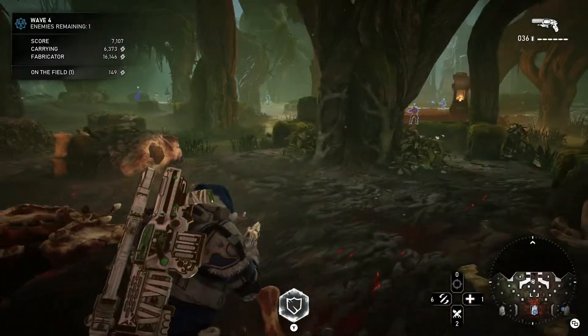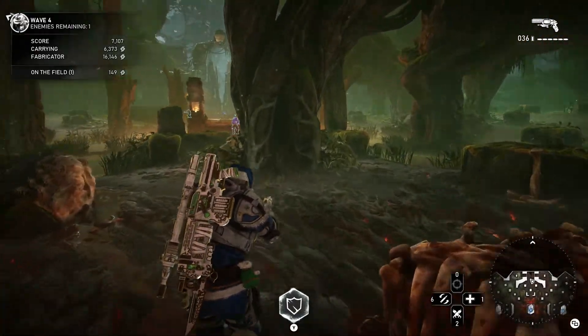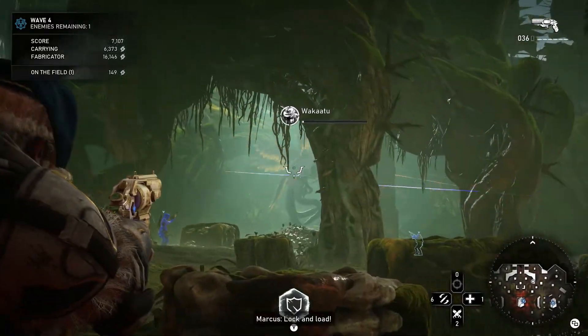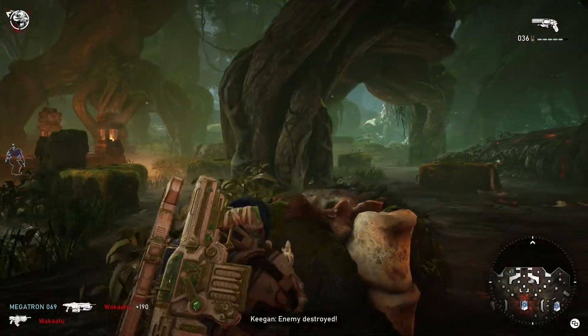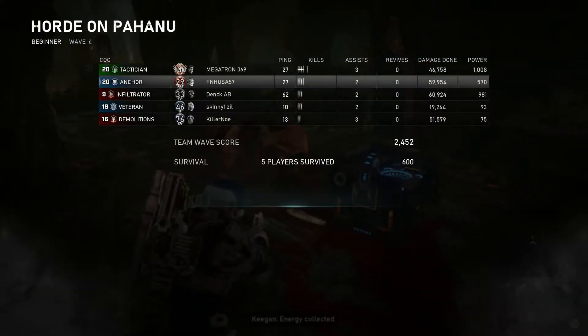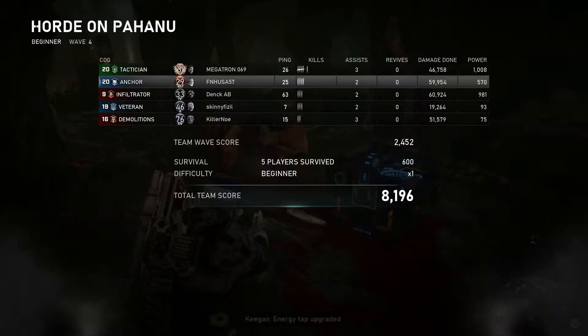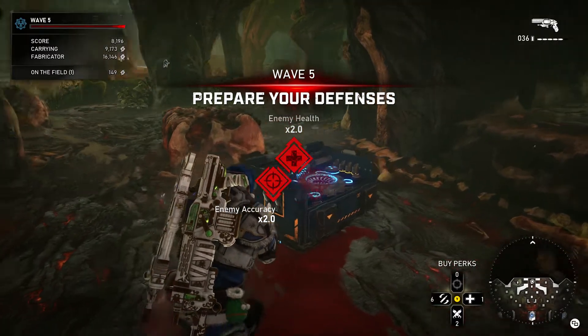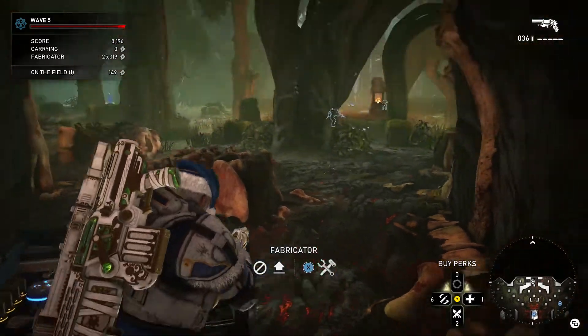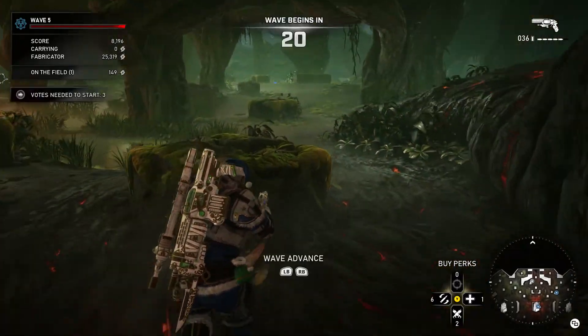At most, you'll get about five bosses on the map at the same time. You can have multiple Carriers and multiple Snatchers, but I have not seen multiple Kestrels, Wakatus, or Matriarchs simultaneously. However, on the later waves — like waves seven through ten — we literally killed six Kestrels back to back: kill one, another spawned, kill that one, another spawned, and it just kept doing that.